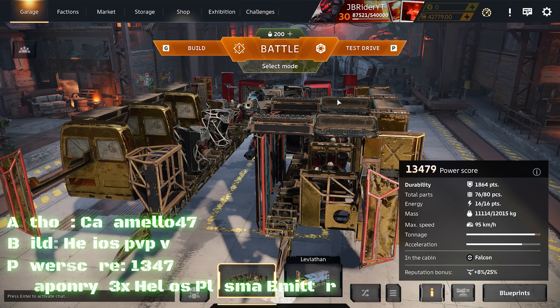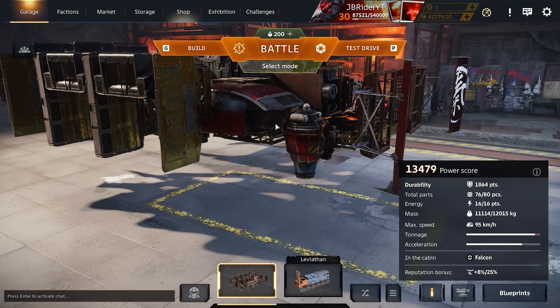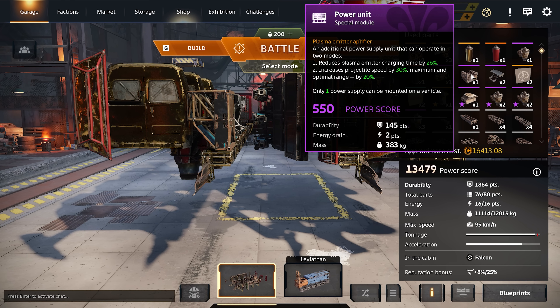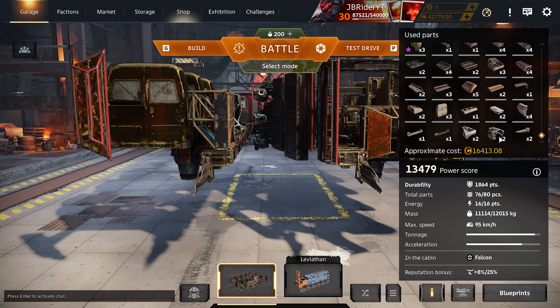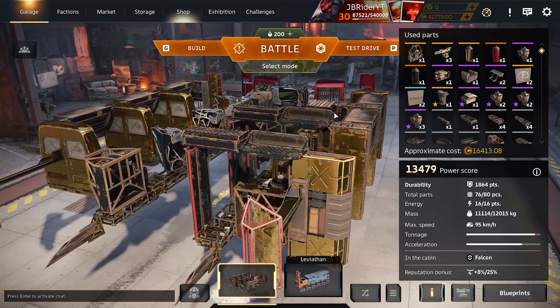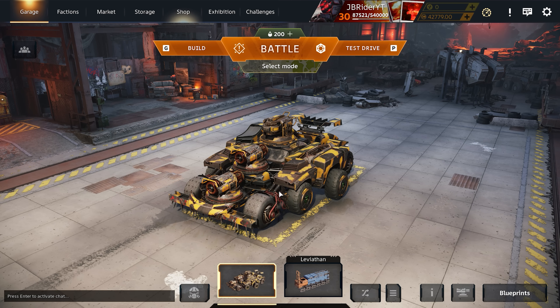The next setup we're gonna try is the Catalina cabin with some Helios. I'm not sure if the Helios perk will give us the extra charge for the Catalina cabin, but it's an interesting build. It has three Helios, a power unit, a Colossus engine, Catalina cabin, a Memori, an Apollo generator, and structural parts. This thing has it all — should slap. It's a fused Catalina, I thought so, because this thing has a ton of armor.